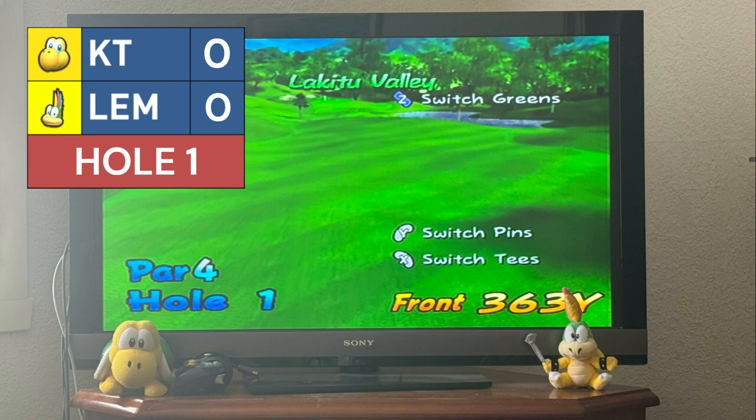Lemmy's shot — if he misses, Koopa Troopa scores. Lemmy's shot gets a bounce but just bounces about 10 feet out and does not go any further. Koopa Troopa's on the board — 1-0 to Koopa Troopa.